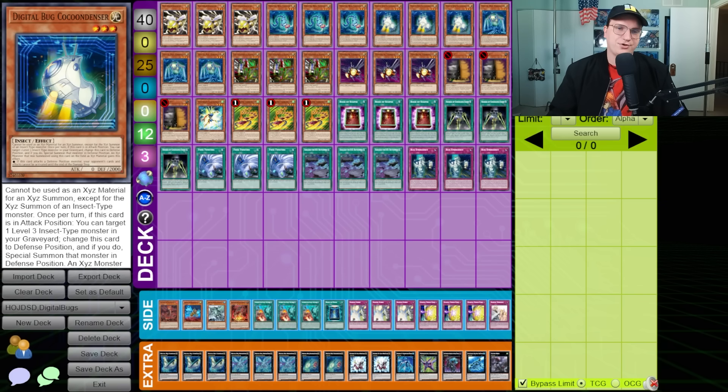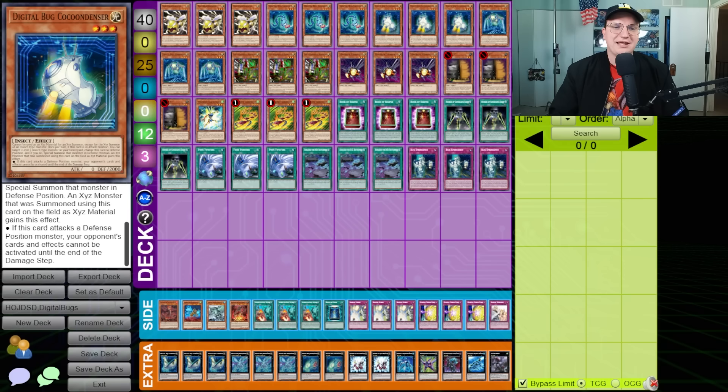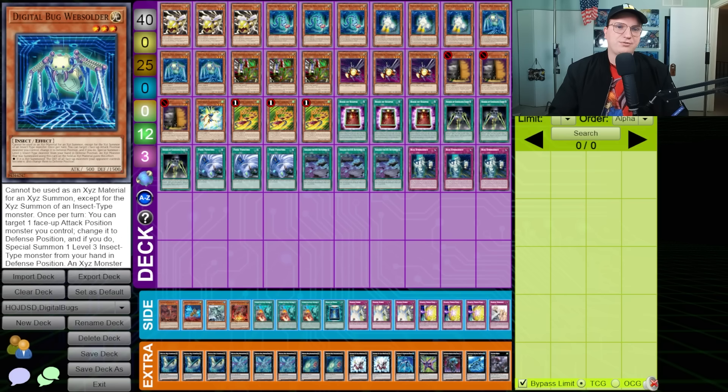Digital Bug Cocoon Denser also can't be used as anything but material for an Insect monster, and once per turn if it's in attack position, you can target a Level 3 Insect-type monster in your graveyard, switch this to defense, and Special Summon that monster in defense position. If a monster is Xyz Summoned using this as material, it gains the effect to grant pierce. And finally, we have Digital Bug Web Soldier, which allows you to target a face-up attack position monster your opponent controls, change it to defense position, and if you do, Special Summon a Level 3 Insect-type monster from your hand in defense position.